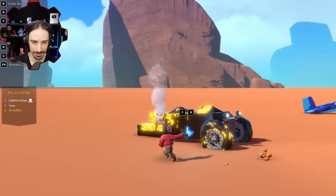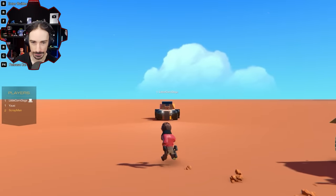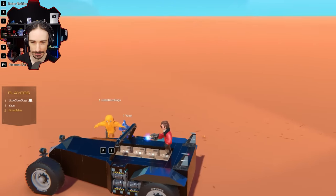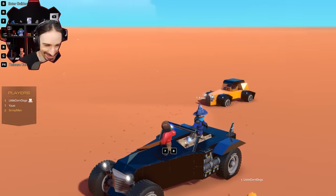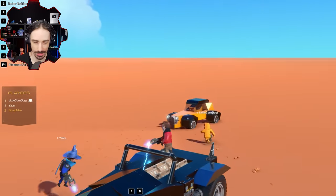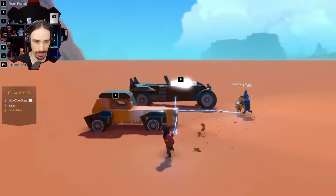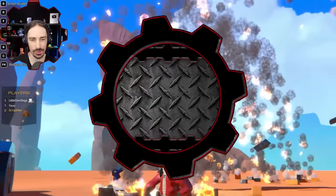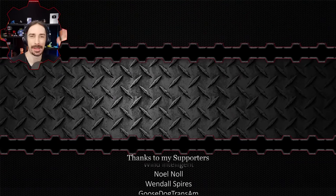Scrapman's final time is four minutes and 47 seconds — the best of the three. Everyone agrees that was a fun challenge and Scrapman's tank-like build was impressive. His build was very accurate to the reference picture, which was a good guide. Scrapman encourages viewers to leave comments suggesting more multiplayer Trailmakers content, and to check out Little Corndogs and Yuzy with links in the description. Thanks for watching — see you next time!